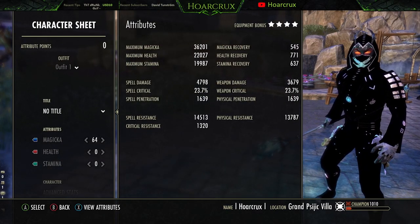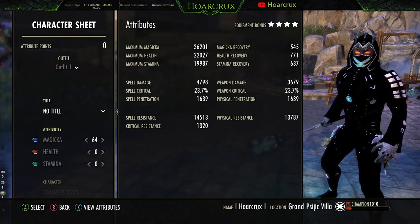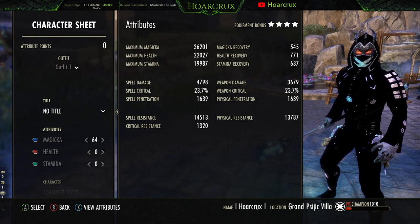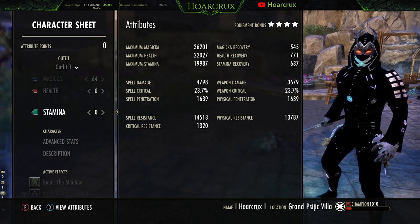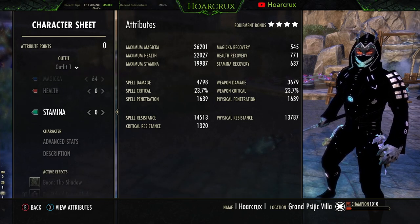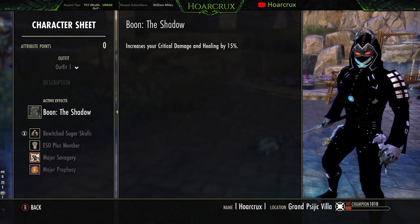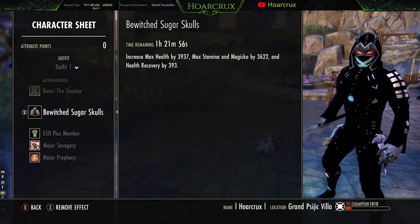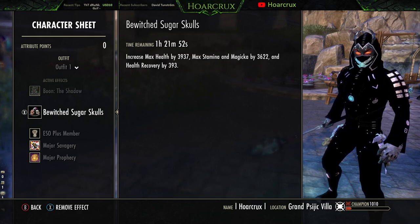On the character sheet, I'm just going to blow through what is actually important. You do get up to 9,000 spell damage with continuous attack in Cyrodiil — it's pretty insane. We are a Dark Elf; you can be whatever, just be High Elf or Dark Elf, something that gives you spell damage as a passive. I'm using the Shadow Mundus for crits and using Bi-Stat foods with sugar skulls. Ideally you want the purple Bi-Stat foods — they'll give you a little bit more burst.